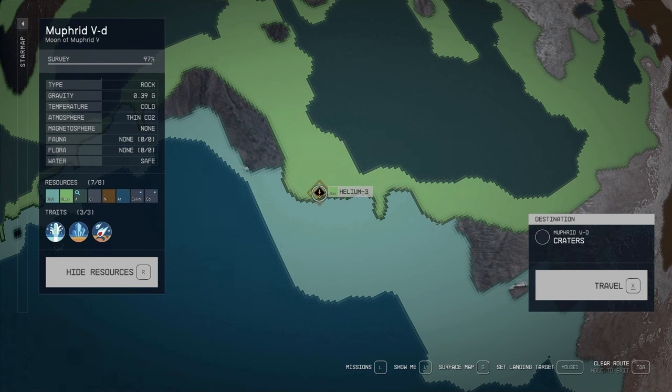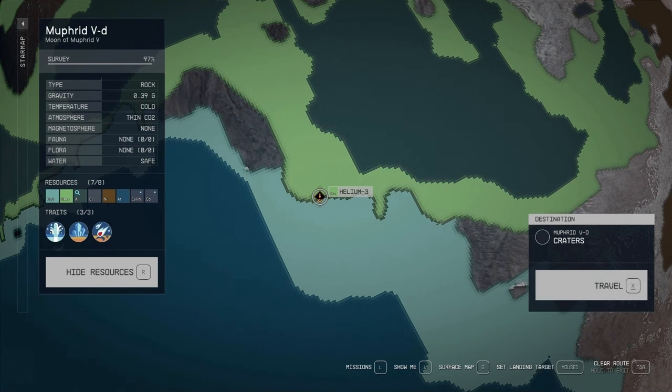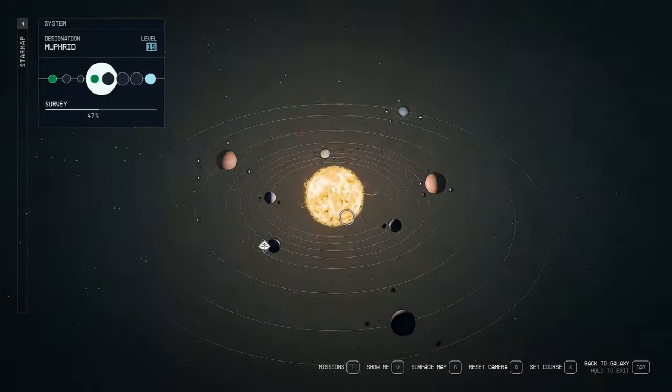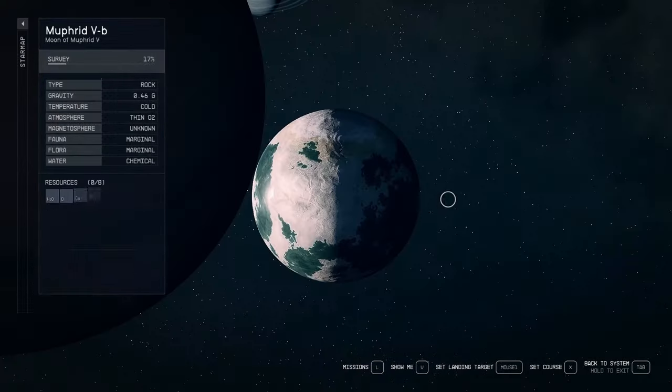Trying to get as close as possible to frozen plains — craters, craters, craters... ocean plains. This one should give us a border. Now if you want to practice this, there is a good way to do it. It seems to be very similar to the way the coastlands work. So let's back up and travel to a moon orbiting the same planet.